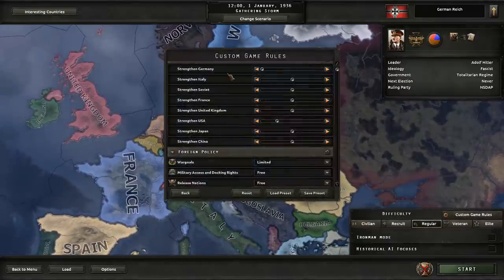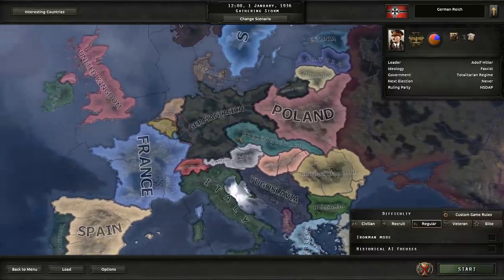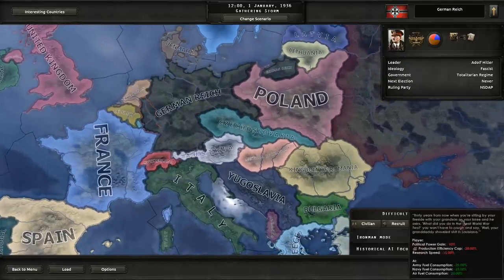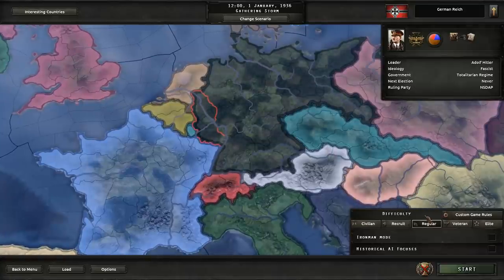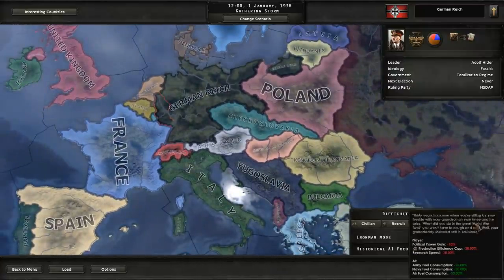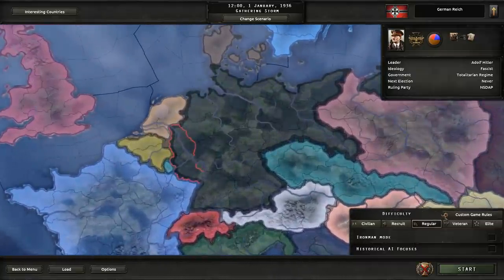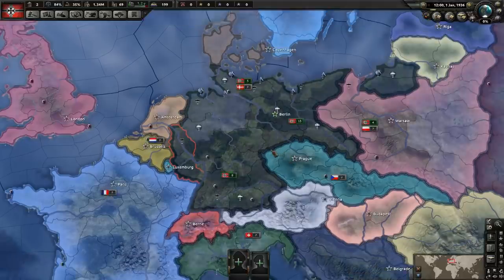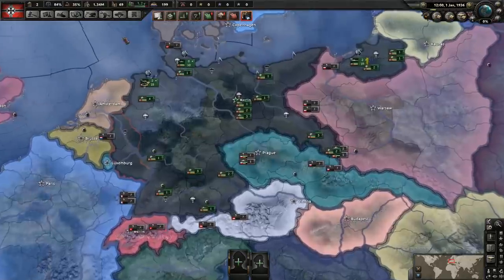So as you can see we have the major nation buff and we're not going to be changing up the difficulty down here. I prefer making it more difficult through the AI rather than through this, because this doesn't make it more difficult — it just makes everything take longer. I explain that in every campaign because every single time I don't, somebody brings up why I'm not playing on veteran or elite. It just makes everything take longer, which I don't find more challenging.